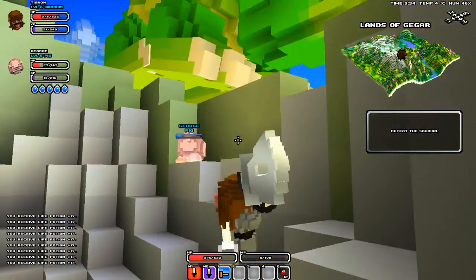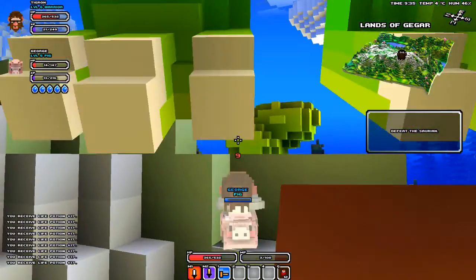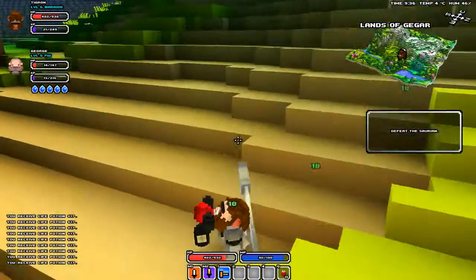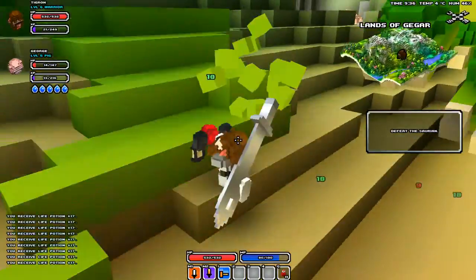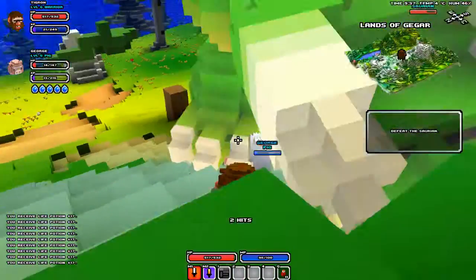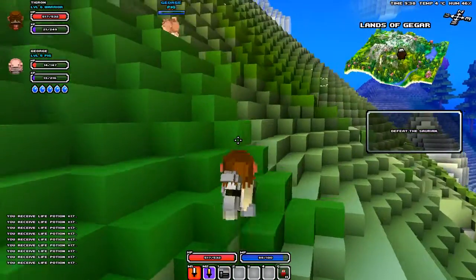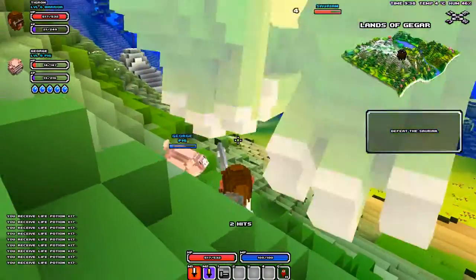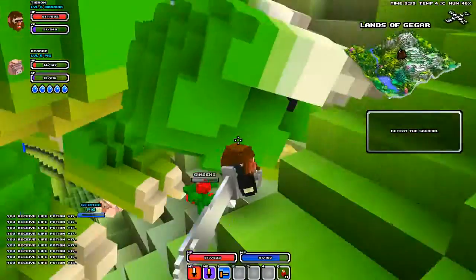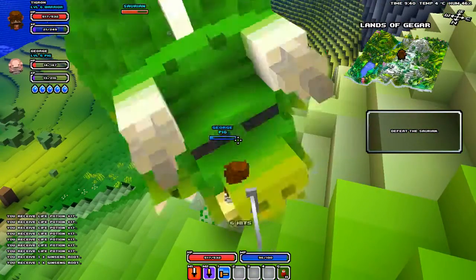Can you attack me? Yeah, I think you can. I'm gonna quick heal up. Doesn't look like you're doing a lot of damage. In Cube World, you'll find these guys occasionally. They're always a boss, and they're just kind of a random find — kind of like this guy was just randomly on a mountain.